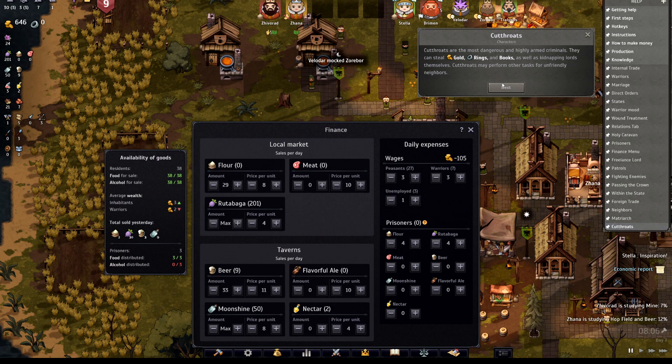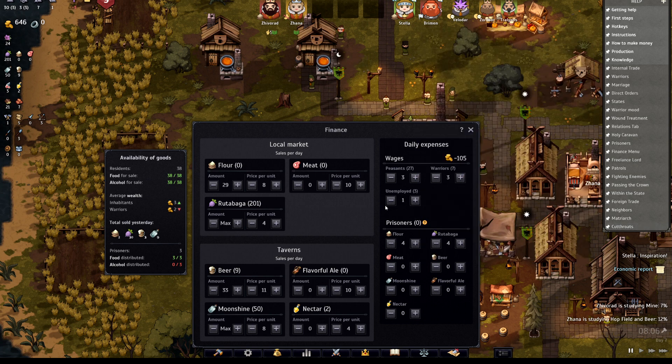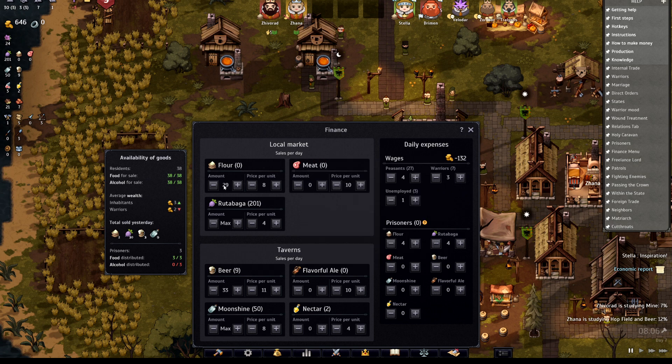So essentially what you're looking at, if you're just a little bit confused, is all of these items — this is what you have of it, and then this is what you sell for it, at least in the market section. So this is what you'd be selling stuff for at the market.